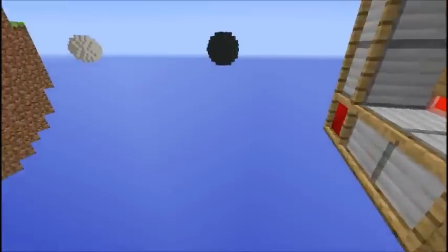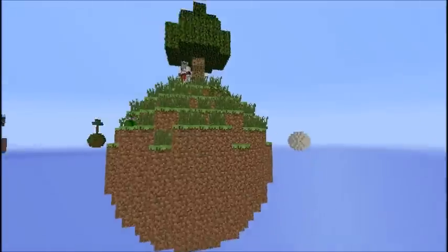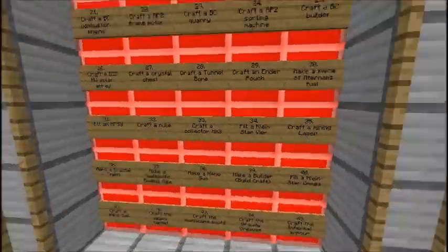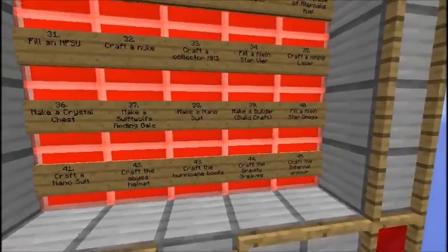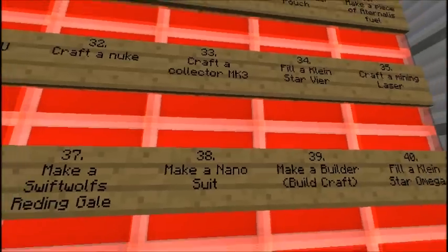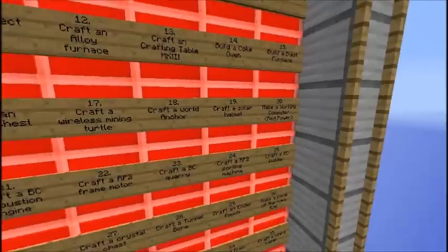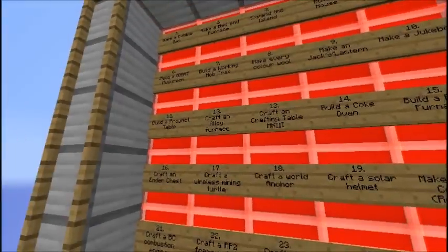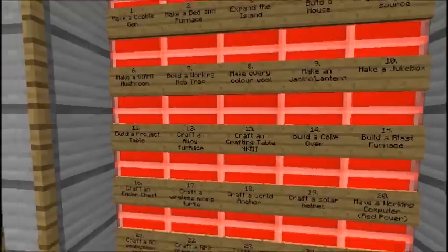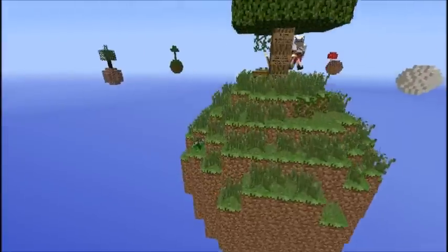I wonder if Mojang's end credits are copyrighted. Well, they didn't make it — it was a friend of Notch who made it, he's like a poetic guy or something. There's all these other things in the middle like: craft a Collector Mark 3, craft a nuke — which I'm hoping to do sooner. Maybe if we really have to. We'll head to the main land, build a mob trap. There are no spawners, we have to make it. Make a jukebox, which is gonna be hard because we have to find the diamonds.